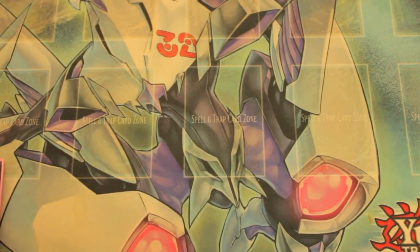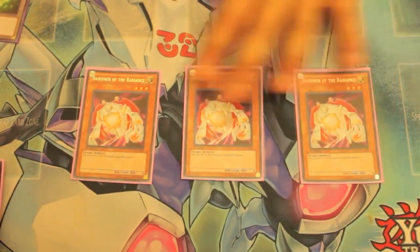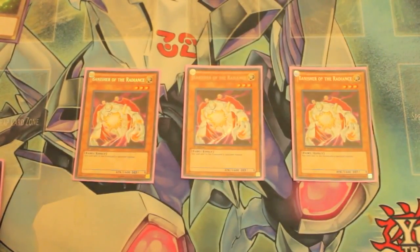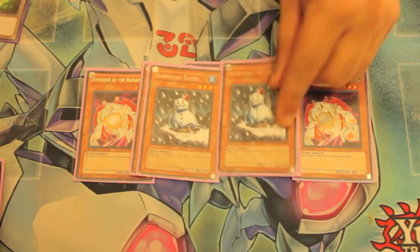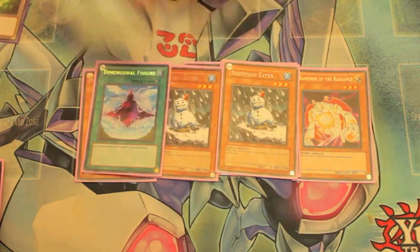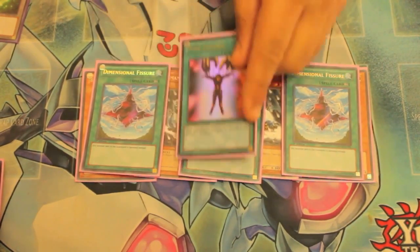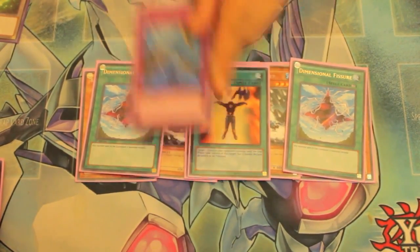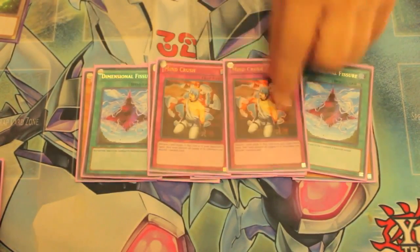Side deck: Triple Banisher of Radiance, 2 Thunder King, 2 Snowminator, 3 Dimensional Fissure, 1 Mind Control, 2 Dust Tornado, and 2 Micros.